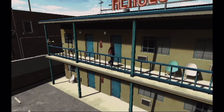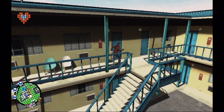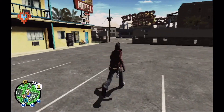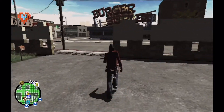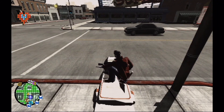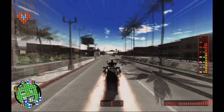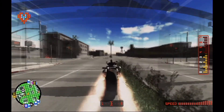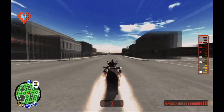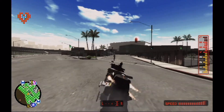Hello everyone and welcome back to No More Heroes on the Nintendo Wii. I am one wild sheep yet again, and today ladies and gentlemen we're gonna start the beginning of the end, kind of, because we are taking on the second ranked assassin of the UAA. We're pretty much right at the final stretch of the game now folks — we've got three more parts to go after this, so hope you all are as excited and enthusiastic as I am, because I am mighty enthusiastic.